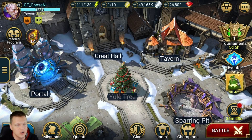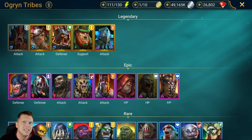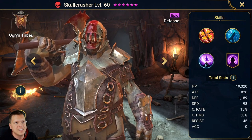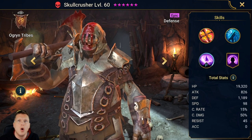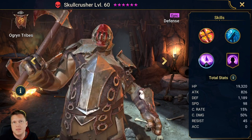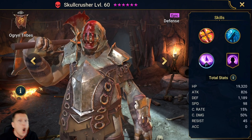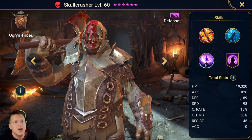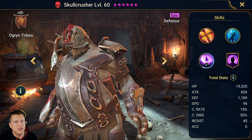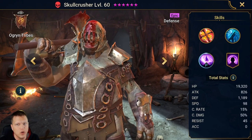Alrighty, let's pull up Skullcrusher here. We're gonna go Ogryn Tribes, and then the Epic Force Affinity Defense Champion right here on the left. This is Skullcrusher, and I'm excited for this one because this is one of the most requested Champion Guides I get all the time on stream and in comment sections.